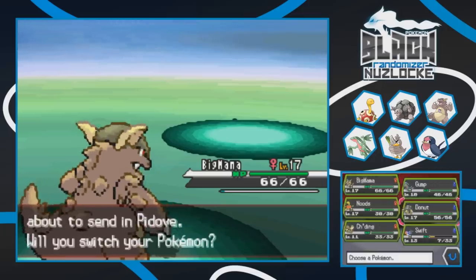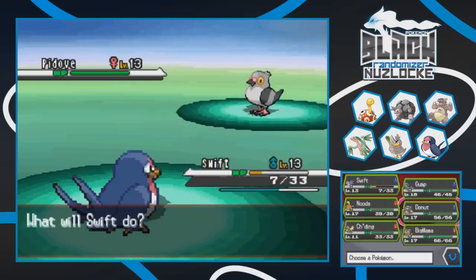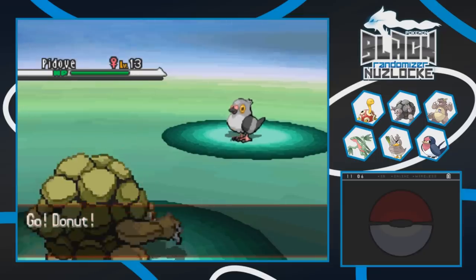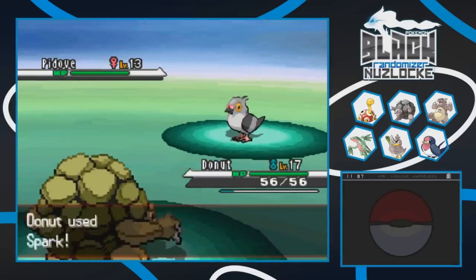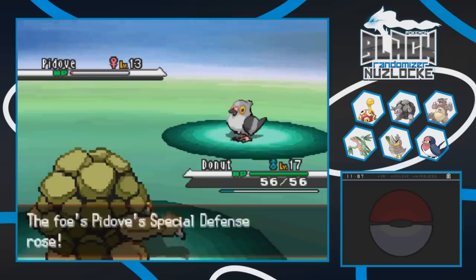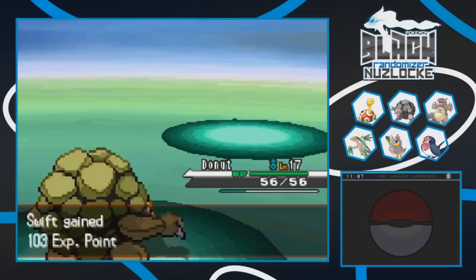Let's go into Swift briefly to switch train and get a little experience. Pidove is the same level so we don't want to mess around - let's go into Donut. We'll give it a Spark. As long as you don't have a water or grass move Pidove, we're gonna be good friends. Stockpile doesn't help here. A Spark doesn't quite kill it because of the Stockpile defensive boost. One more Spark takes it down.